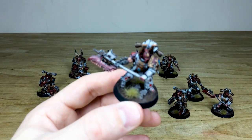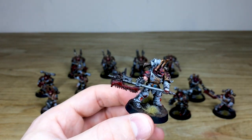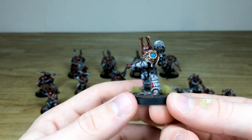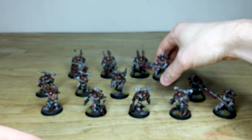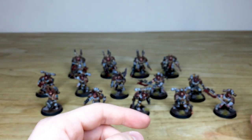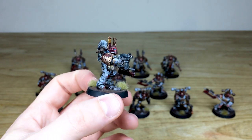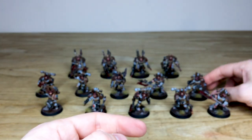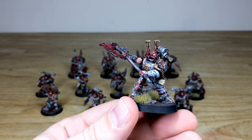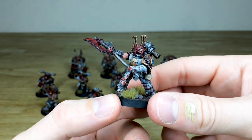This next guy with the massive chain axe can be used as a champion for five-man units — he'd give someone a very bad day. I really like the bare arm, which gives a nice nod to Kharn the Betrayer. There are a couple more berserkers with chain axes and bolt pistols, and the final guy — who can also be used as a second champion — has a really damaged helmet with his face showing through, loads of blood, and is in a great dynamic pose about to cleave someone in half.